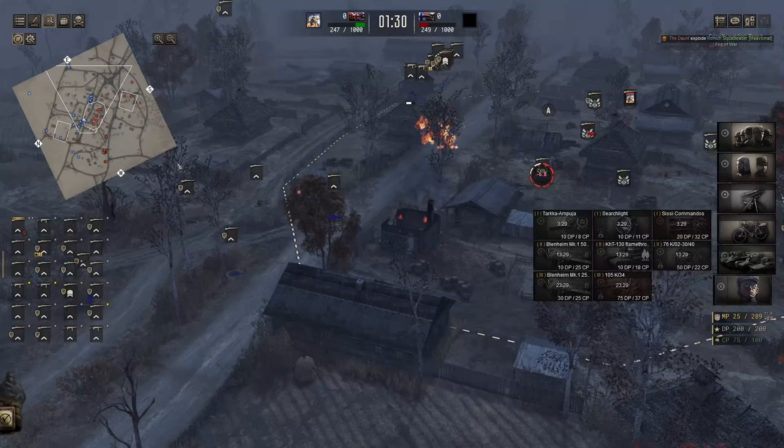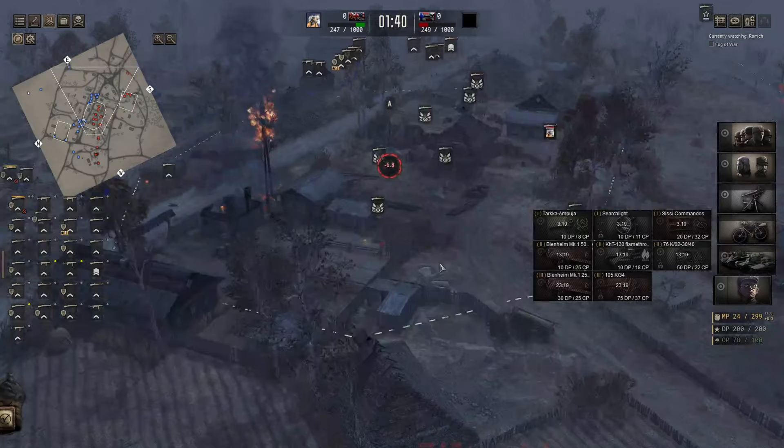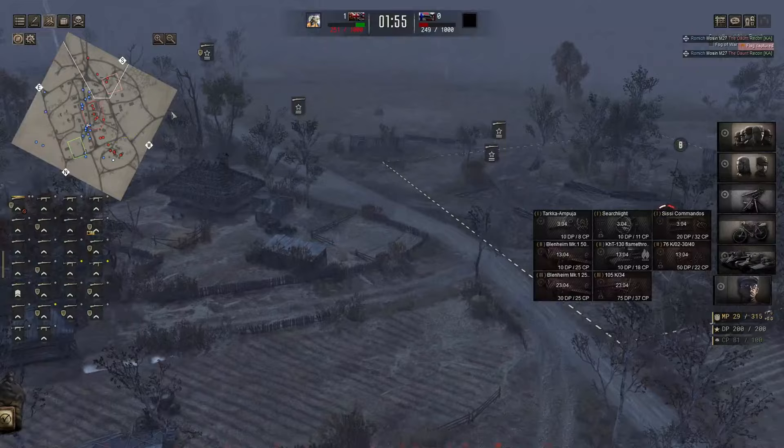We've got a second push coming out to the northern side. There's a tree catching on fire from that Molotov. Flanks coming in. It's going to be interesting because pretty much everything is rifles or machine guns, mainly rifles. SMGs are not very prevalent. Good old early war. Got a guy going down. Roma is getting some kills while we've got flanks coming in.